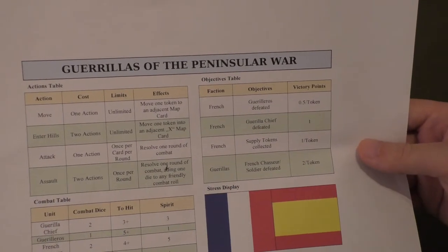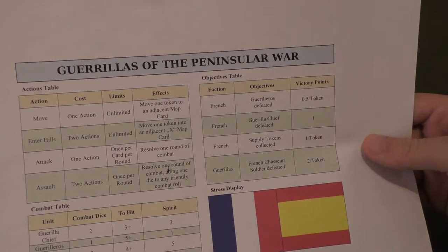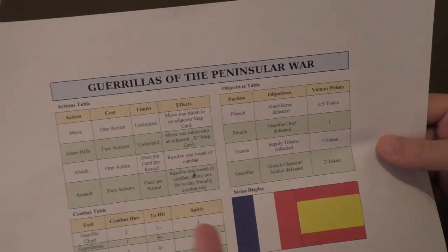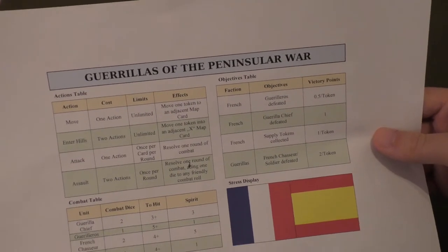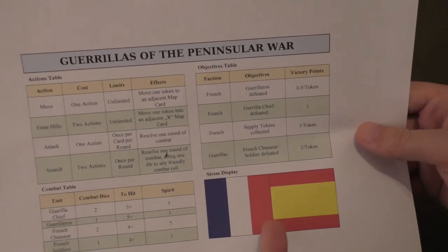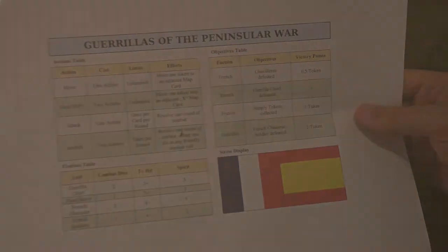If you like, you can also download a simple player aid which I made. You can find it also in the file section on BoardGameGeek. It just shows the tables — the same as in the rules, of course — and an additional stress display which you can use if you want to. You need one six-sided die; the rules state you need six, but really you could go with one.